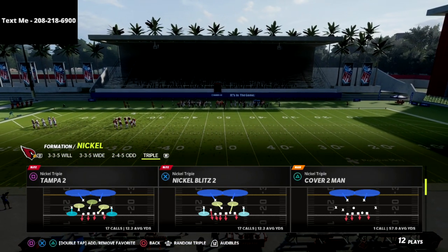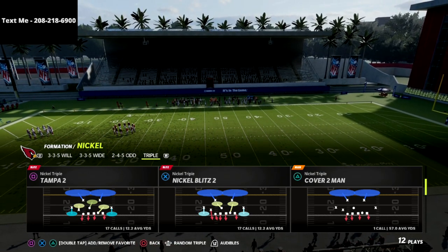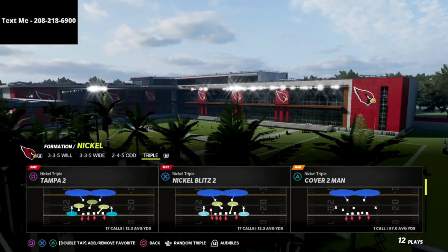In this video, I'm going to show you one of my favorite blitzing concepts out of the nickel triple formation. This is what I call the contain edge looping pressure.